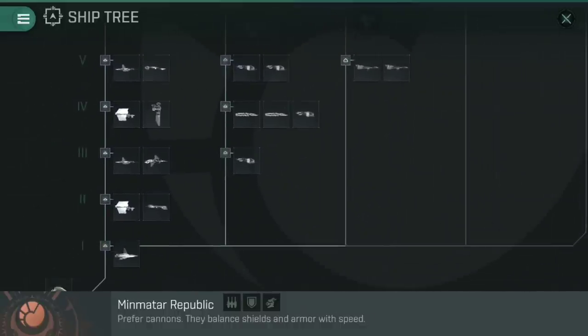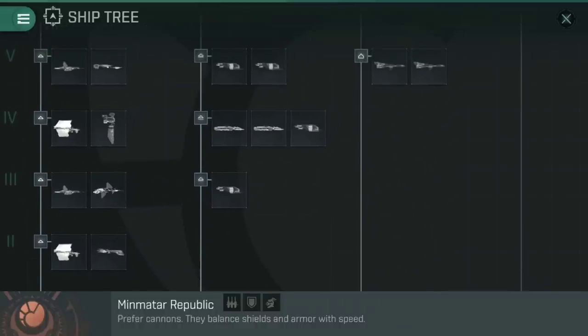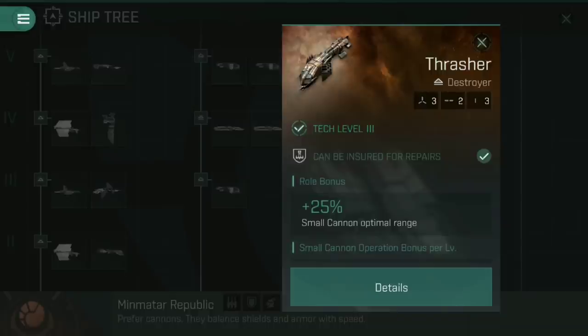So you've got yourself a new ship or you're thinking about getting one. We're going to tap on the Thrasher here — Thrasher, destroyer. That little triangle line under it is the symbol for a destroyer. Tech level three means I need to be at tech level three to fly this, and it can be insured for repairs. If you lose a ship that is tech level three or lower, a trainer, or a prototype, you can go to the kill mail in-game and revive that ship — it loses all fittings, but you can have it rebuilt for a very small cost.